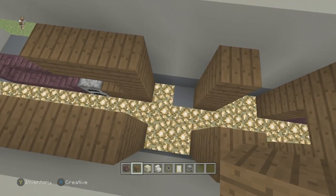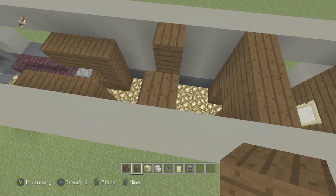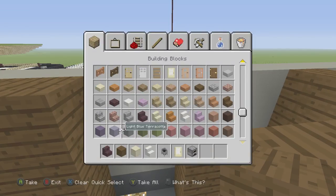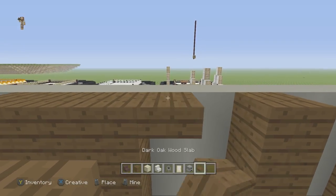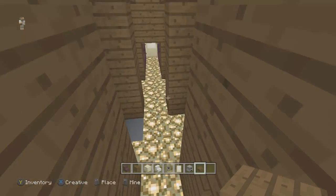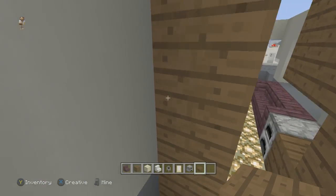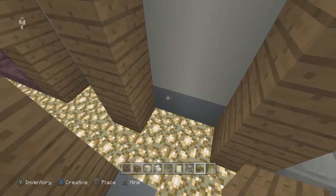Here we've got our bunk area. In these sections we're going to go all the way up flush to the ceiling, same thing on the other side. Then in this top row we're actually going to get some flat slabs of dark wood, just like this, but only on these edges. The reason is when we put the beds in, you're going to want a little bit more room on the top bunks because we're actually going to have three bunks on each section - so this whole bus is going to fit twelve people.